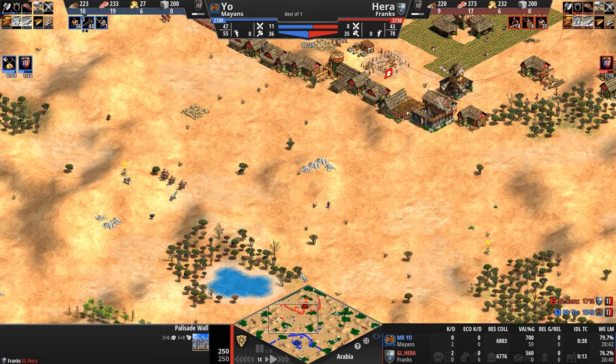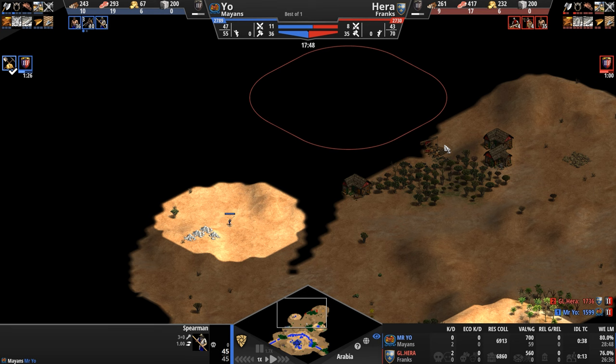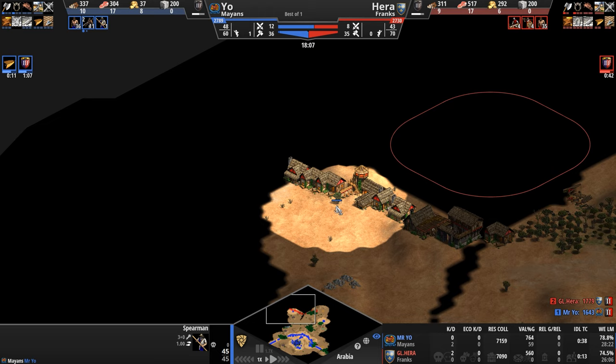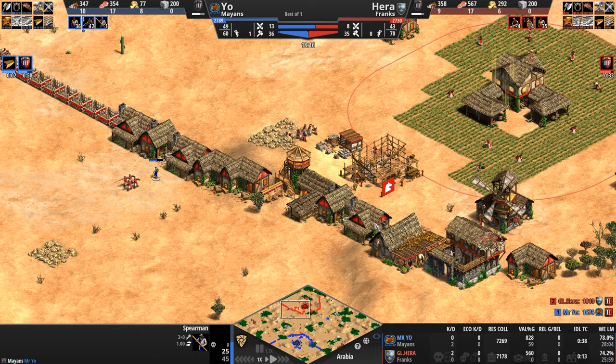Our Mayan moves forward again — he's probably wondering where his opponent's base is. He's seen a few houses, a lumber camp, not much else. He finally discovers the stable, although he knew there was one since he'd seen the scouts. He also knows there's an archery range since he's seen the skirmishers — didn't know exactly where they were until now. Sees a second stable. I'm surprised Hera revealed the location of the stable. Is this walled in? There is a palisade here.